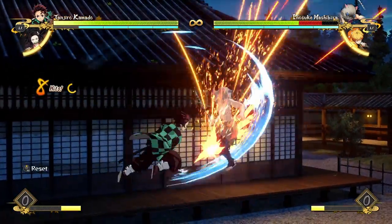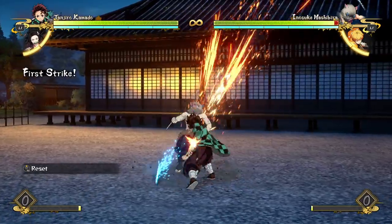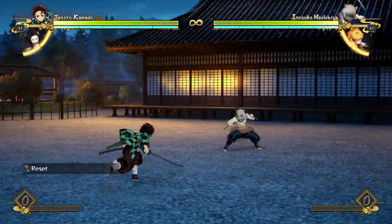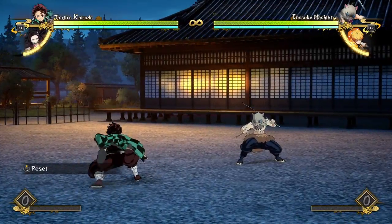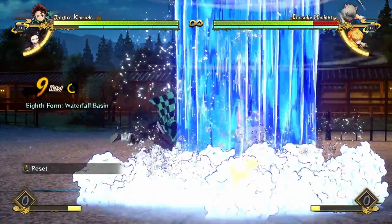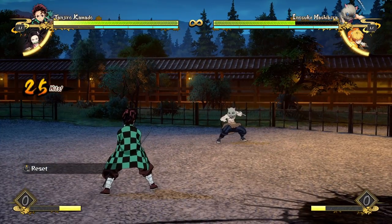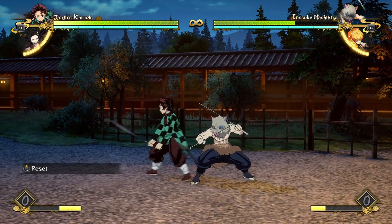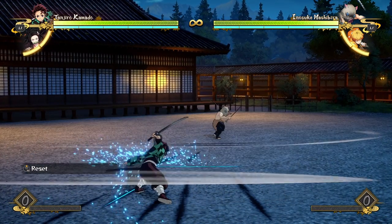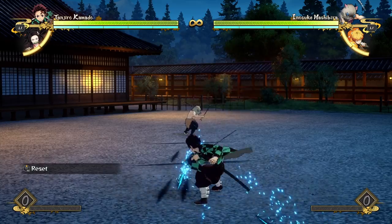The standing attack string does medium damage and leaves the opponent standing for follow-ups. The down version does more damage but ends the combo with a knockdown. The up version does less damage but launches for aerial follow-ups via aerial dash. Most of the time you'll use the standing attack string because it's the most versatile — it's the easiest to use in combos, and unless you know specific scenarios where launching is better, the reward often isn't as great as a regular standing combo. Importantly, directional input on attack strings only works when you're actually in range to hit.